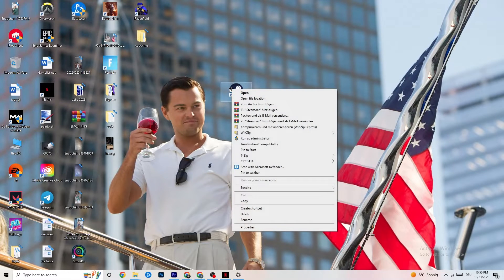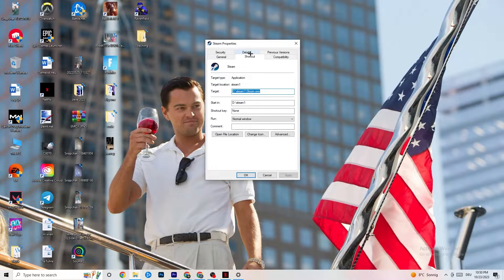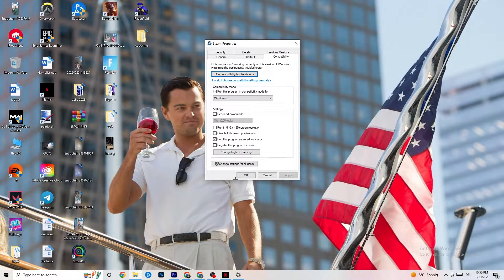If that doesn't fix it, close the game and launcher again. Right-click your launcher shortcut, go to Properties, then navigate to the Compatibility tab. Enable 'Run this program in compatibility mode for' and select the latest version available — for me that's Windows 8. Disable reduced color mode, disable 640x480 screen resolution, disable full-screen optimizations, and enable 'Run this program as an administrator.' Click Apply and OK.